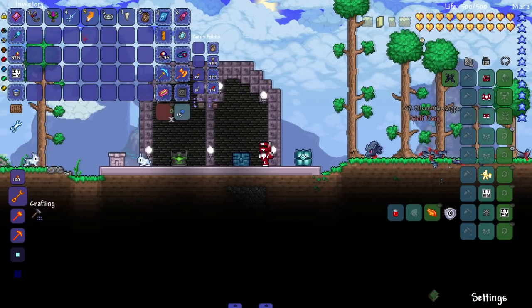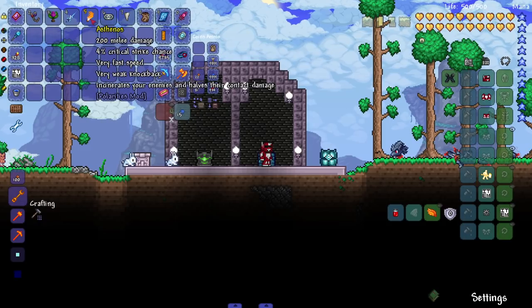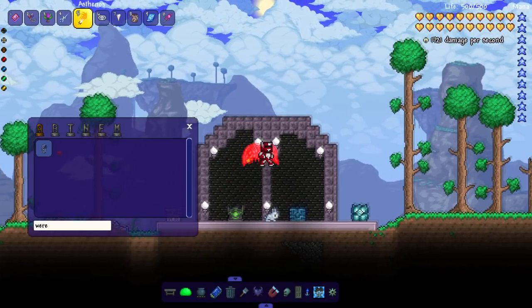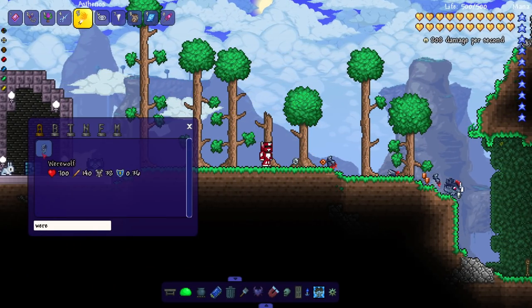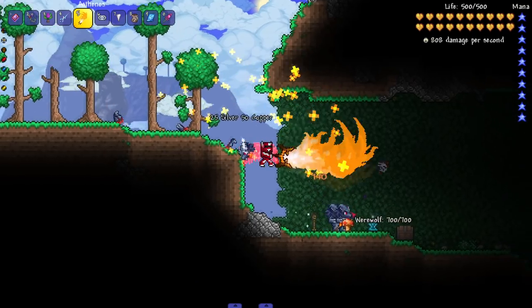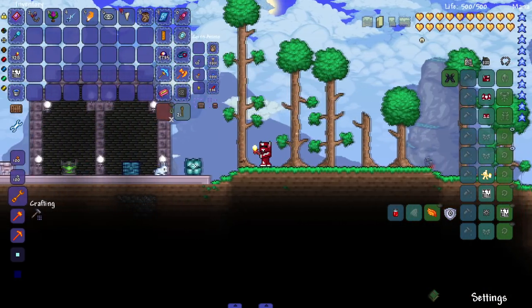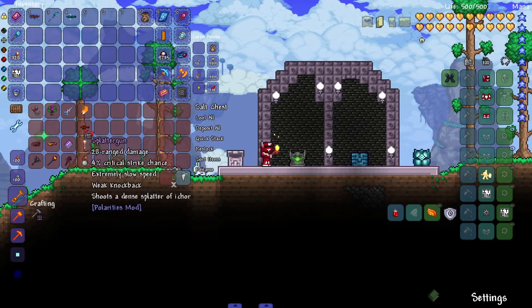This one looks sick as hell — it's called Astenos. It incinerates your enemies and halves their contact damage, a little unique feature. It's a fairly simple weapon but it just looks cool. It is a true melee weapon and it looks cool — that's really all you could ask for from true melee weapons, if we're being honest. Alright, next up, moving on to the ranged weapons.